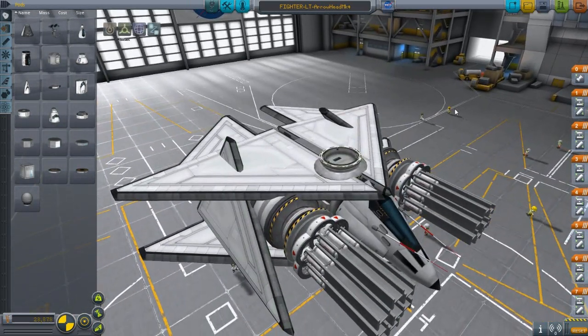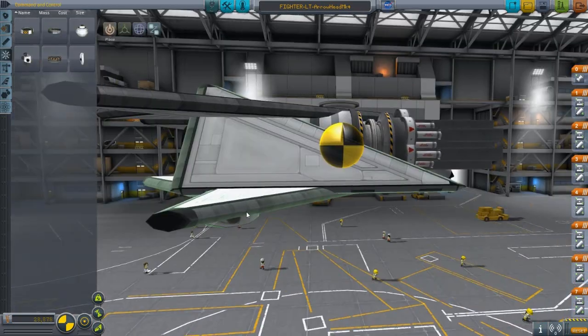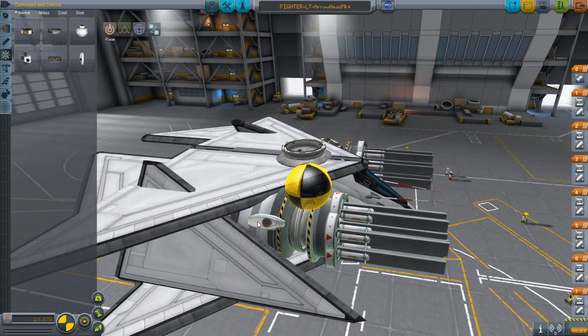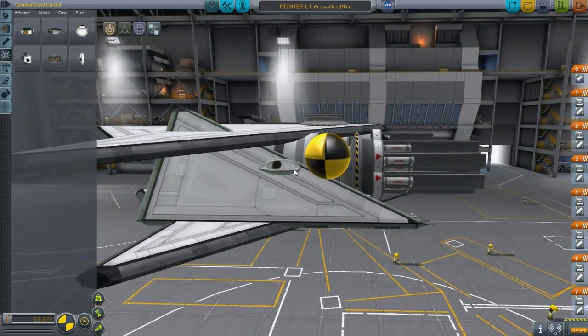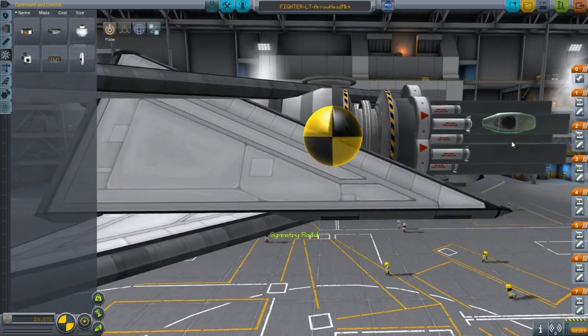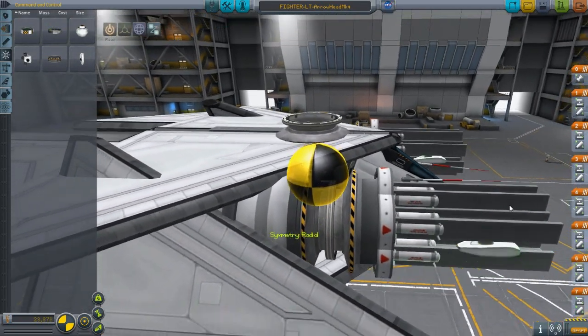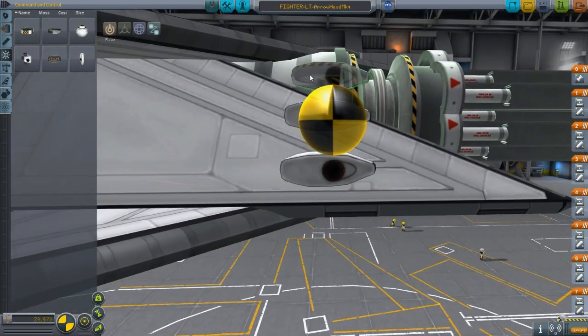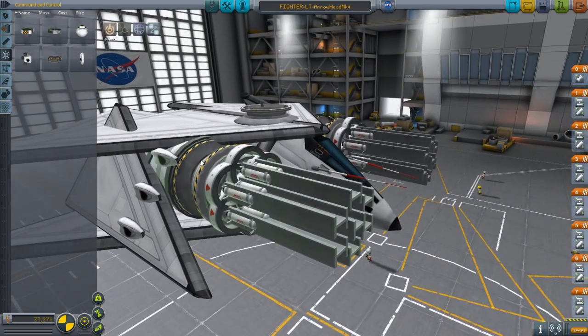The light fighter is kind of an escape pod with weapons — that's the only way I can really describe it. The cool thing about the Vernor engines is that they don't need to be attached directly to the fuel tank; they can be anywhere on the spacecraft, even on a metal bar or I-beam, and they'll still work.